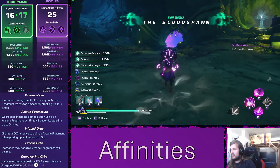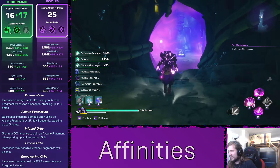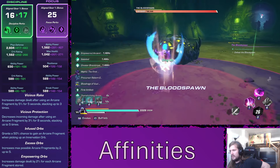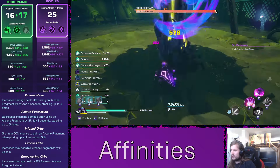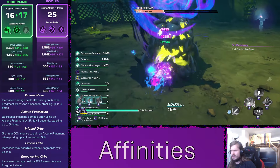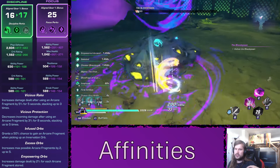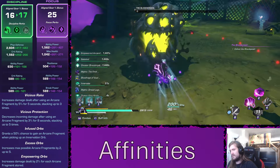For affinities, we are running 60 Discipline and 25 Focals. We get the Vicious Rake, Vicious Protection, Infused Orb, Excess Orb, and Empowering Orb perks, which give a lot of damage and Arcane Fragments and feed us with Innervation Orbs whenever we get them. It also increases our max Arcane Fragments by 2, leading to 5 — and for some reason I can have 7, which I couldn't figure out why. It increases damage dealt for every Arcane Fragment stored, so you start with decently high damage and then when you use up the Arcane Fragments you lose Empowering Orbs but gain Vicious Rake, which is very very strong.